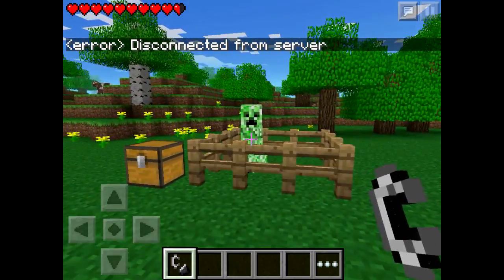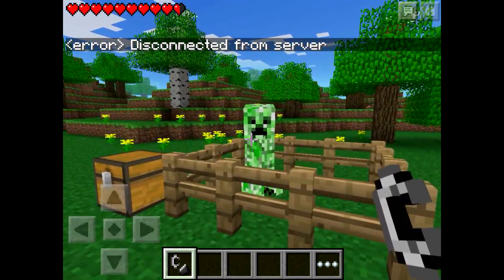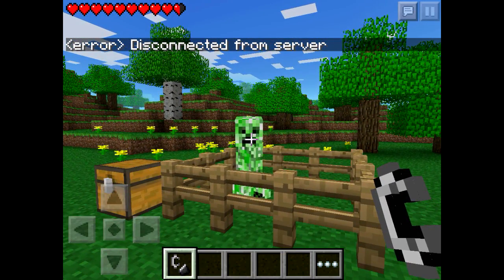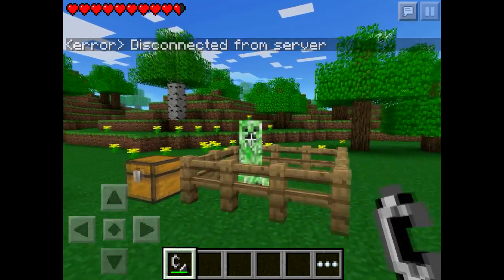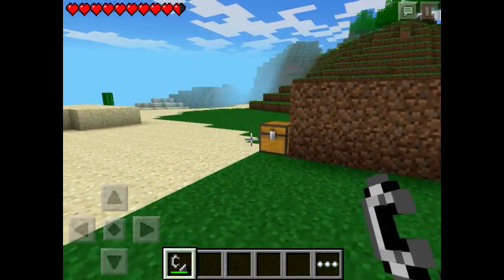Right now what we can do is actually explode creepers using flint and steel. Originally I thought you just had to tap them but that just hits them. What you need to do is walk up to it and hold it on the creeper, and then the creeper will just explode. So there you go — now we can set off creepers just by using flint and steel and tapping them.